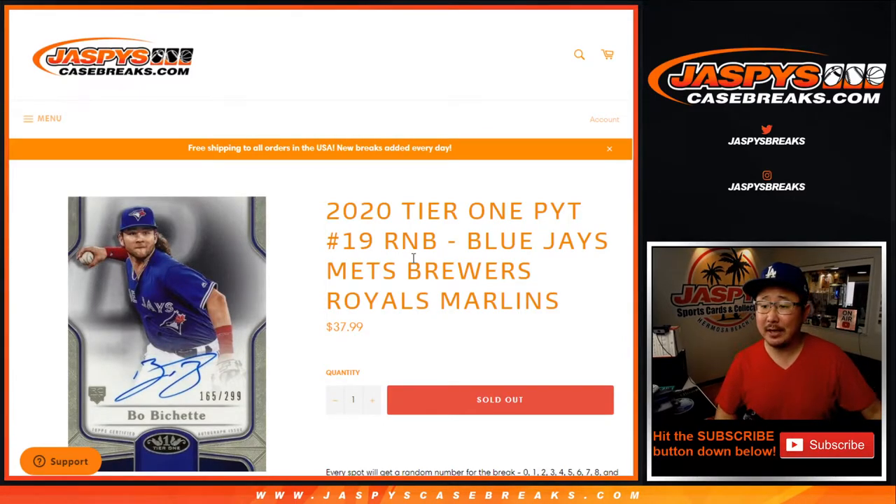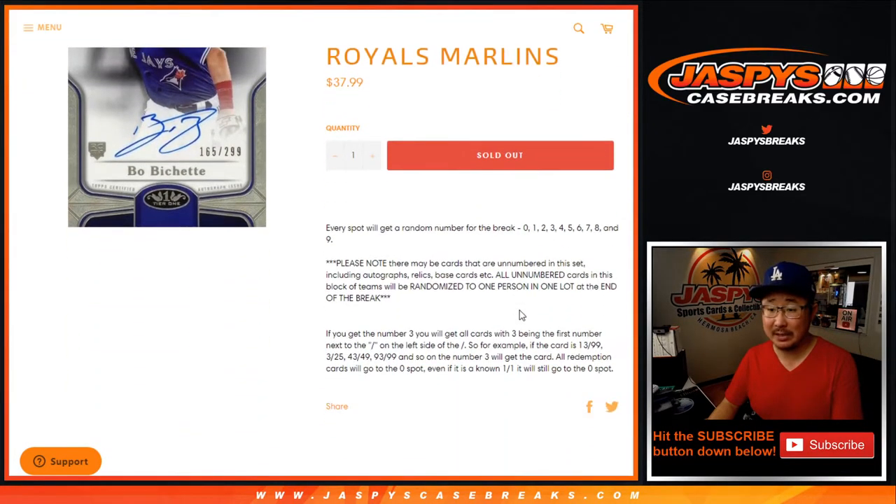Hi everyone, Joe for JaspeyCaseRace.com with a quick little number block randomizer for the following teams right here. For pick your team, number 19 for tier 1 baseball, coming up in a separate video.